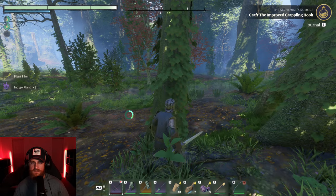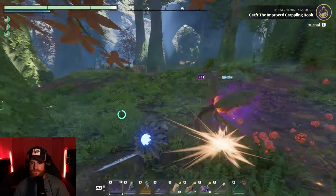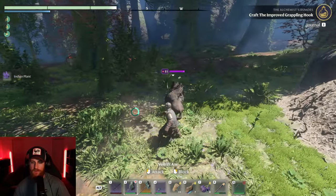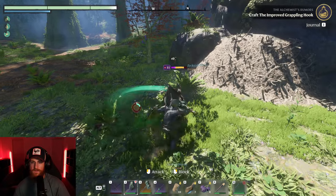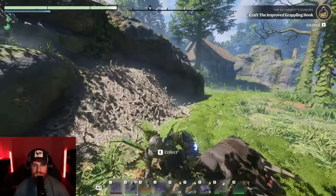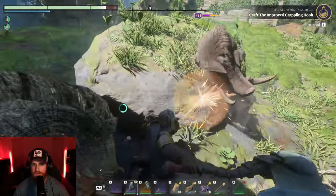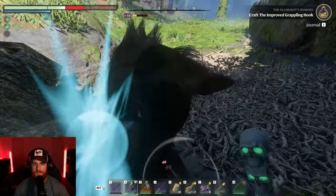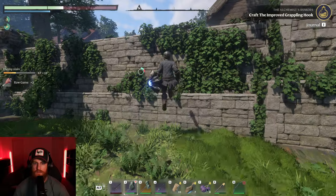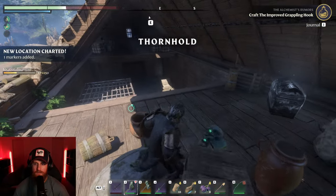Actually I want to kind of know what level this area is. What — oh, why is my sword broken? All right, so we got raw game, a boar leg — probably gives better stats when cooked though. Oh, there's another one. Ow ow ow. There's another village and a bandit camp. Thornhold.